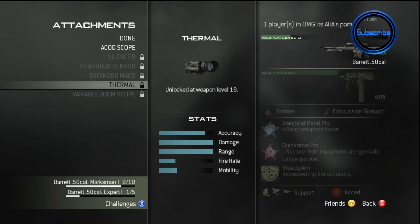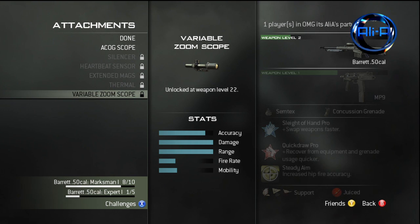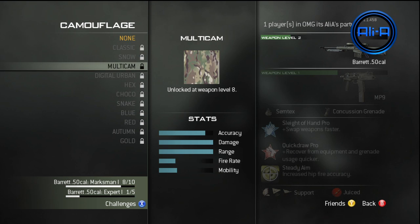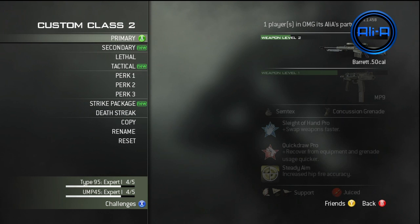Here we've got all the attachments we can get for the Sniper Rifles. Variable zoom — I haven't seen anyone use that yet, but I'm sure that'll be a good attachment. You've got to rank up the gun a fair amount to get that one, at level 22. And of course all of the camos are related to the level of the gun and not headshots, with 31 being the max gun level. So that is all of the Sniper Rifle details.